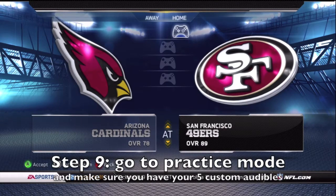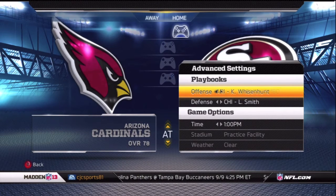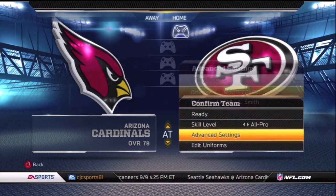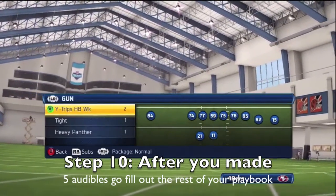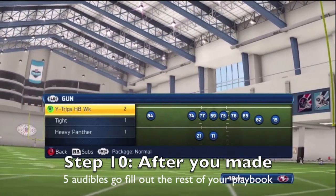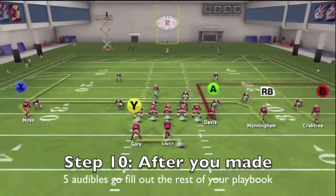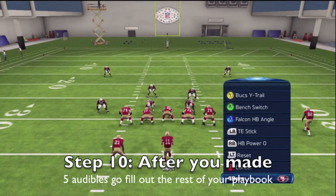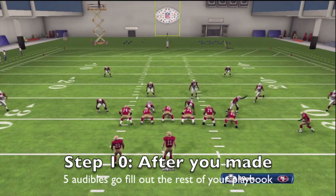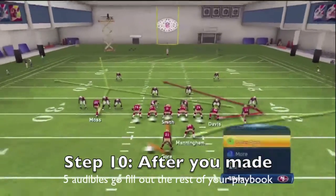Make whatever name you want — I just put 'route combo' randomly. Then go to practice mode, go to advanced settings, and change your playbook to the custom playbook you just saved. You want to do this to make sure everything worked out. Come out, call a play that's not in your audibles, press X twice to get to your audibles, and you'll see the full list of audibles you made right there.